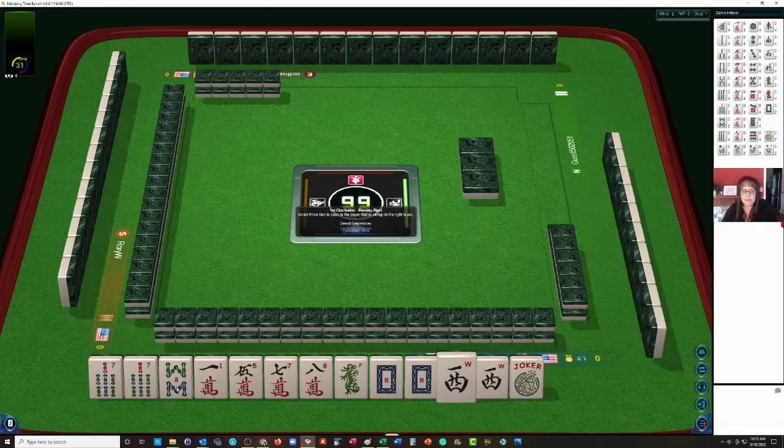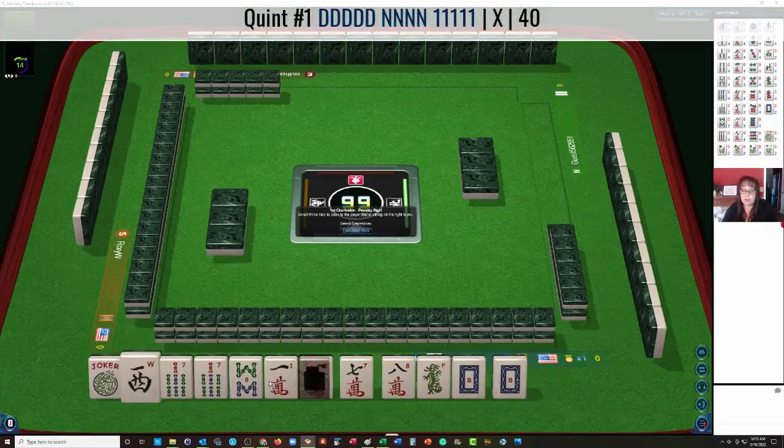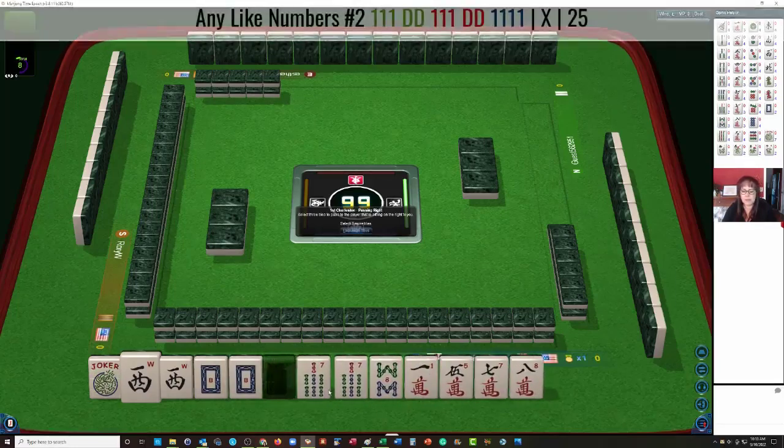We have 7-8 in Bams with a pair of 7s, then a 1-5-7-8 in Cracks, singles Green, White Dragon, pair White, West, and pair West. We have a Joker. Maybe we could try to play a Quint — it's going to be a bit of a force. As a backup, maybe we could play like numbers with 7s, so let's keep the 7s.